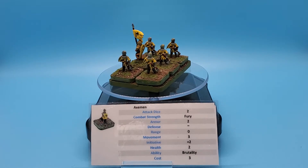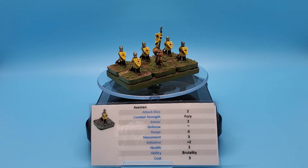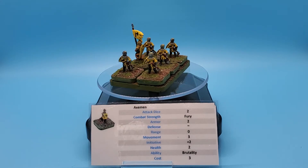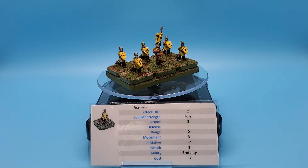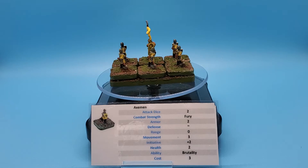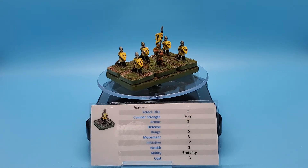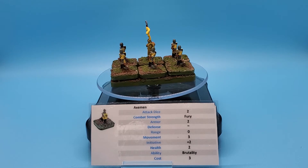Let's talk about their ability, and then we'll go back to the Combat Strength ability. Their overall ability is Brutality. When this unit of Axemen rolls their attack dice, any dice that fail to pierce the defender's armor get to be re-rolled. That doesn't mean re-rolling the whole thing — just the ones that failed to exceed the opponent's armor value. So if we're rolling six dice and the opponent has armor value two, meaning we need threes or better, any dice showing a one or a two get a single re-roll. That will definitely help when you roll an attack and you're looking at ones and twos — at least those can be re-rolled. That's Brutality.